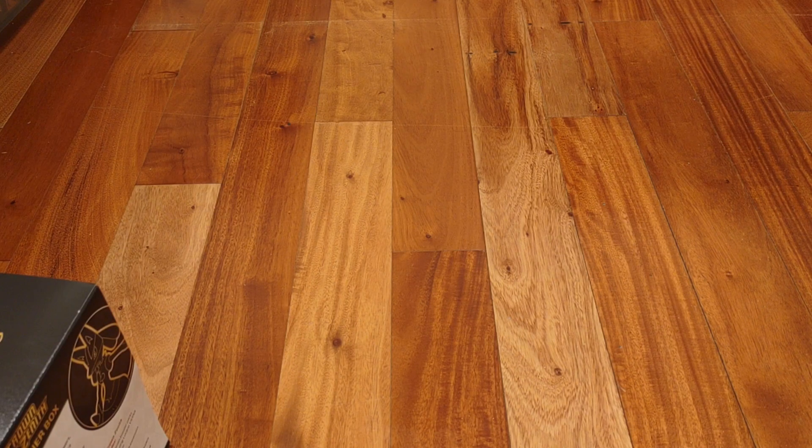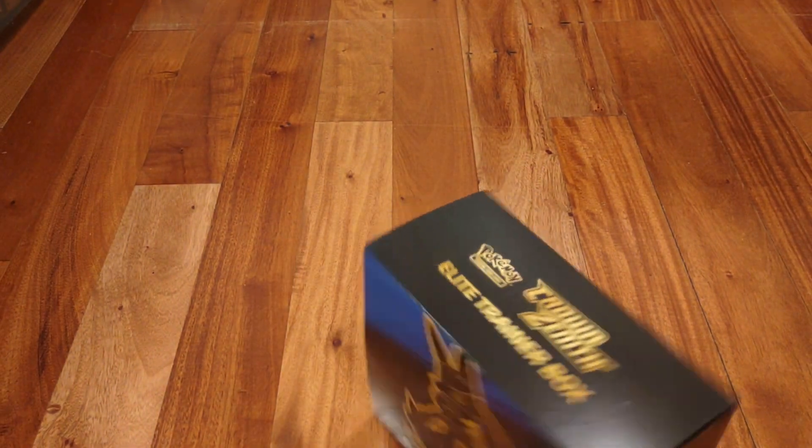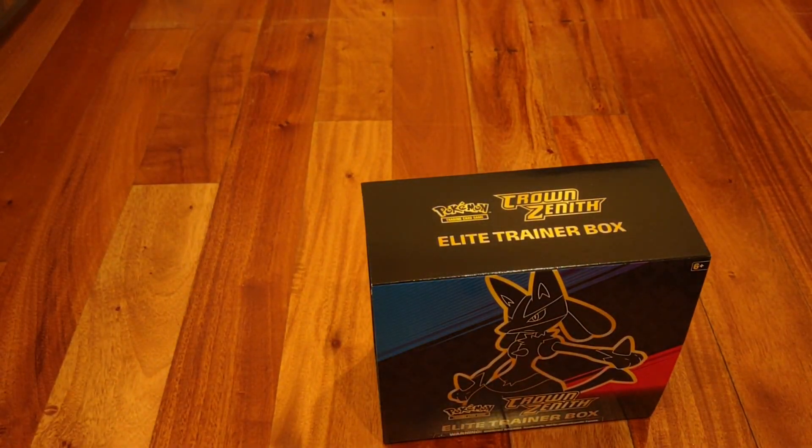Hopefully by the time I record those two openings, I'll know. This is the end of the Sword and Shield era of Pokemon TCG — we're going into Pokemon Scarlet and Violet, I think in March or April when that set releases. The cards already look really cool. I did open a Paldean collection partner box with my chosen starter, Quaxly. I always choose the water type.